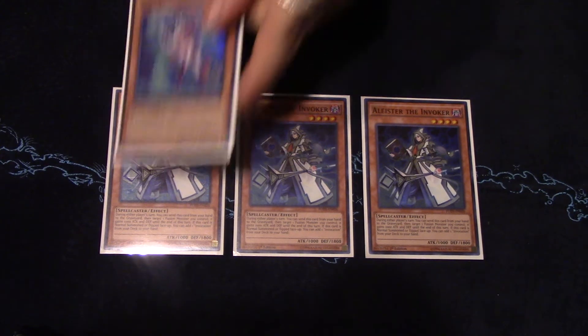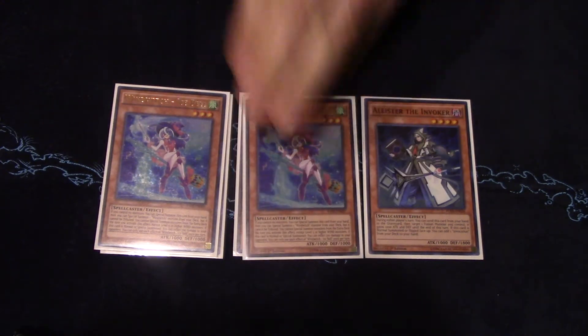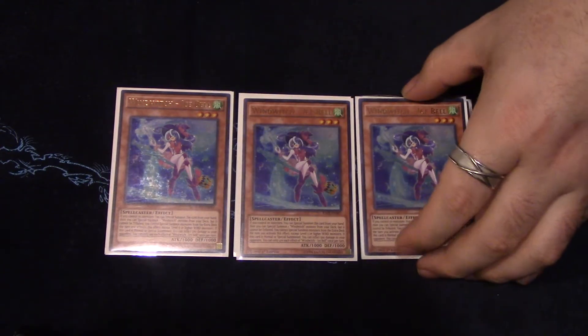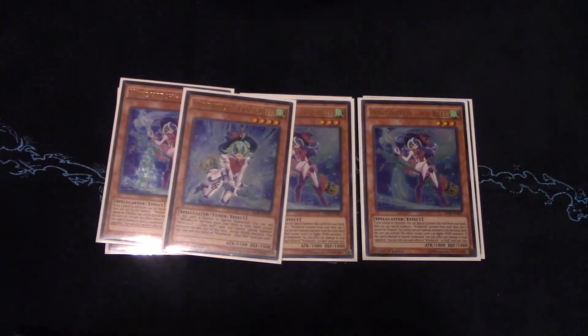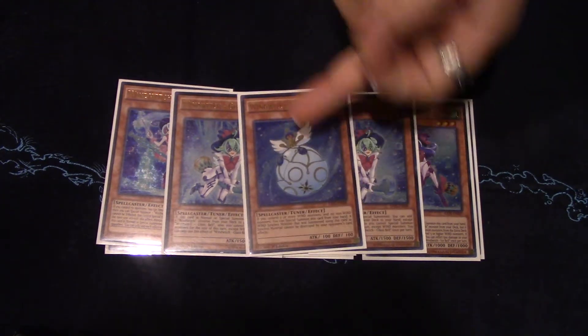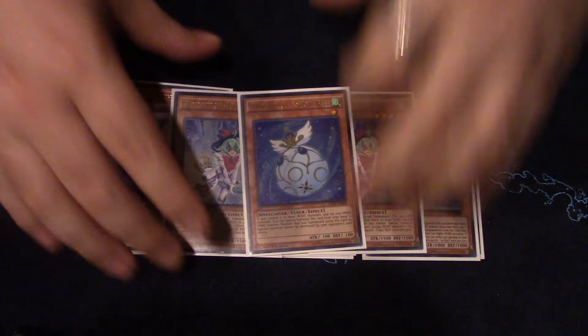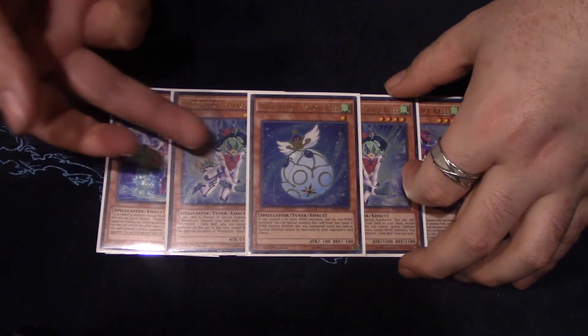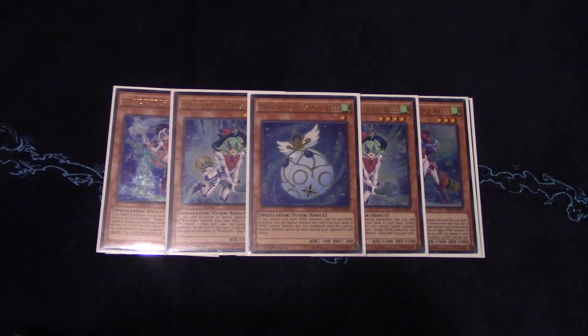The only main deck Invoked monster is Windwitch Ice Bell, and we play three. She's the one you want to open every game — she's your one-card Crystal Wing. To go along with it, we play two Glass Bell and one Snow Bell. This is what makes your Crystal Wing indestructible. The ratio of six is what I like best because you only want to see Ice Bell in hand. Glass Bell is okay if you open it, you can still use it with Wonder Wand and stuff to search your other bells.